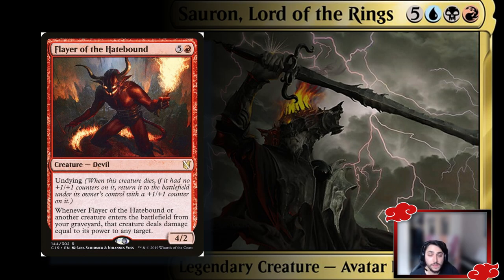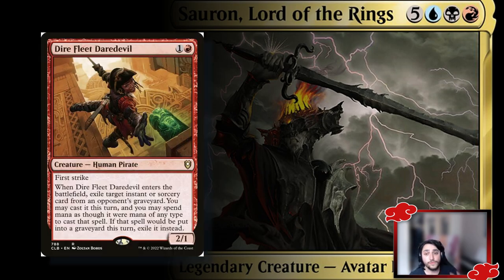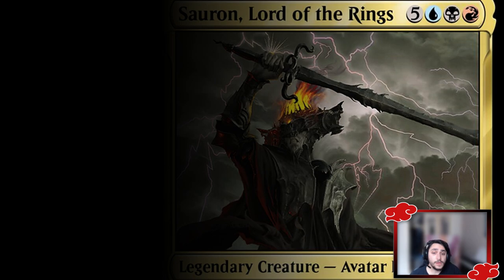Next is Dire Fleet Daredevil — great for replaying your instant and sorcery spells. It lets you take an instant or sorcery from your graveyard, and for that turn you can cast it, spending any mana as if it were any color, then exile that card. So you can replay a reanimate spell with your treasure tokens and suddenly have a lot of board presence in one turn.